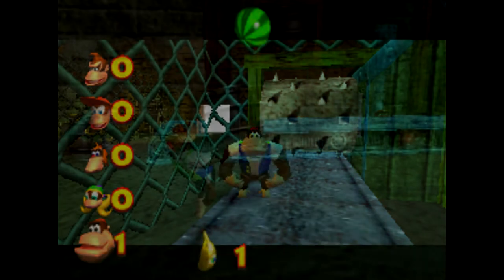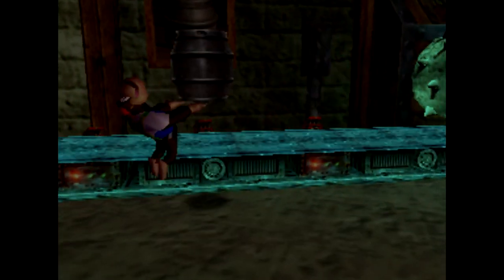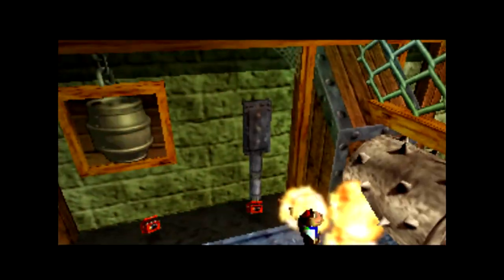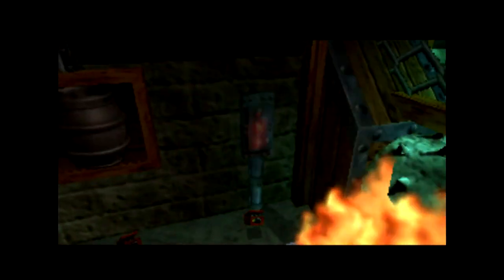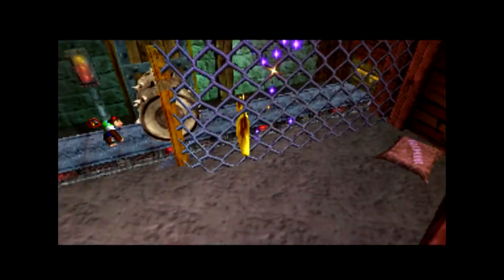In the same area, Chunky has a golden banana that requires him to drop some steel kegs onto the moving conveyor belt, and once all of them have exploded in the crusher, a golden banana will appear. Similarly to DK, the conveyor doesn't actually need to be moving in order to get the banana. We can activate the crusher and walk up to a precise spot on the belt that allows Chunky to both drop the barrel and have it explode successfully. If we do this with all of them, the completion state will be reached and a golden banana will appear for Chunky, again without the need for a moving conveyor belt.